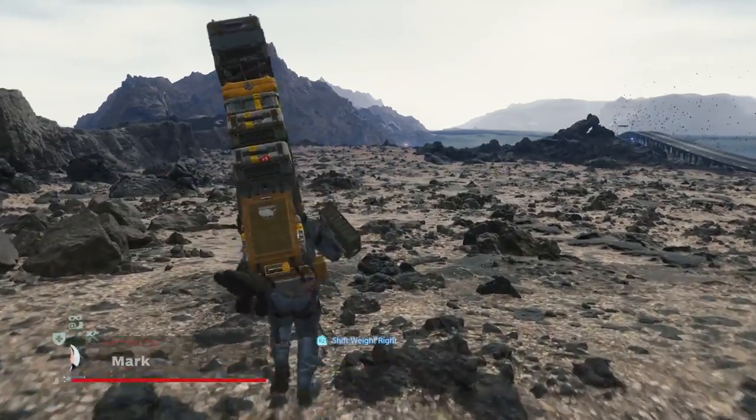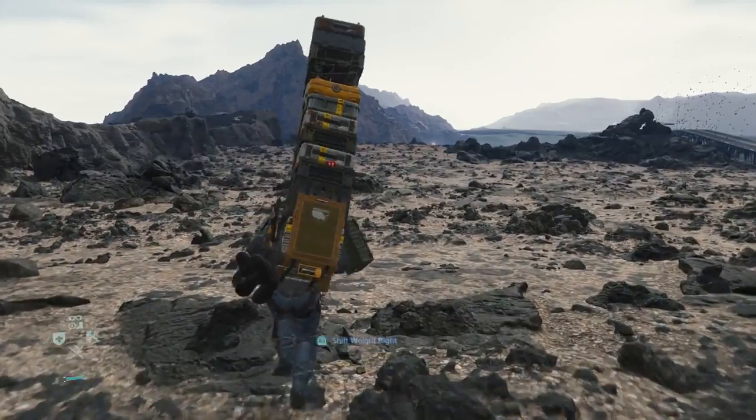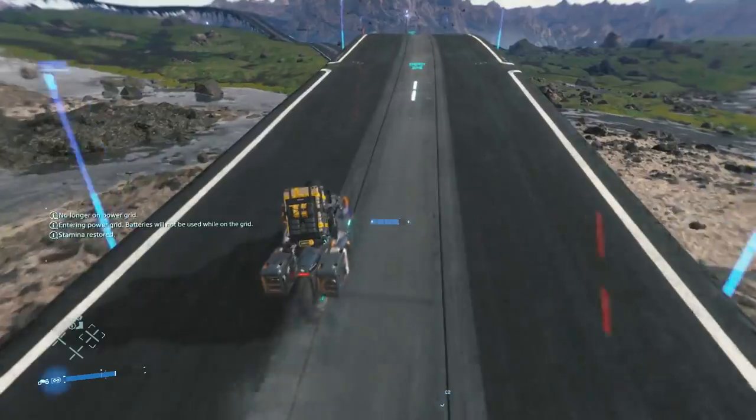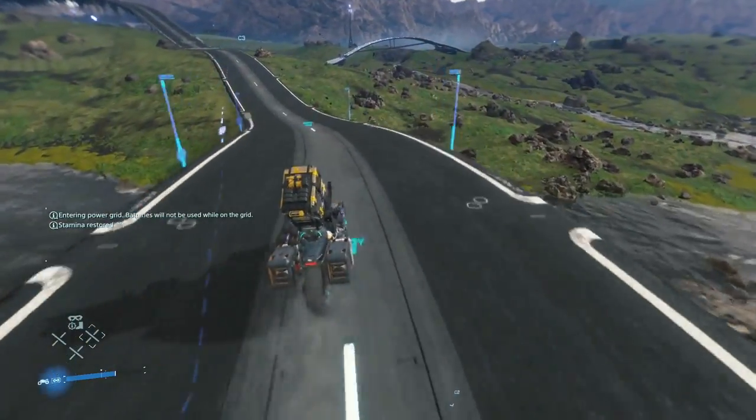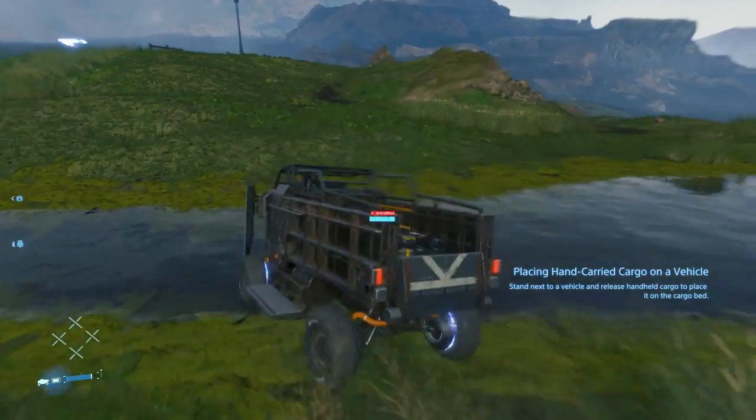In Death Stranding, you may find some orders and deliveries more taxing on foot due to weight, distance, and struggling to maintain balance. Luckily, you'll have the opportunity to find and even fabricate different vehicles to help get the job done. Here's how vehicles work in Death Stranding.